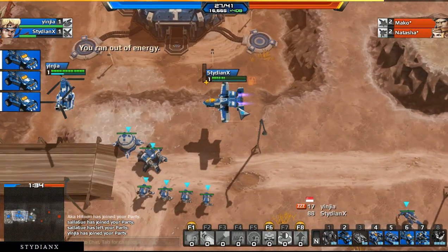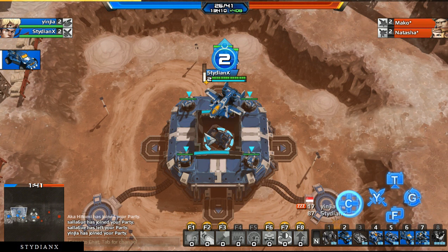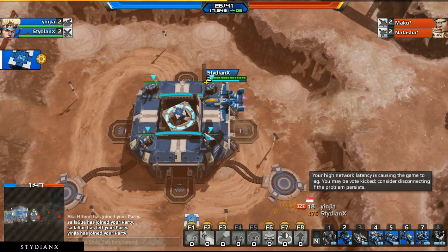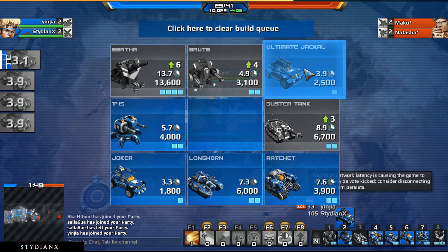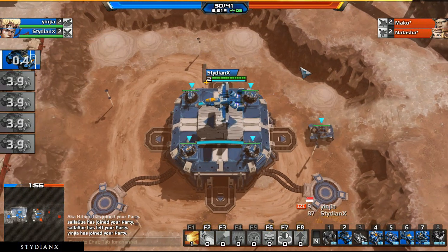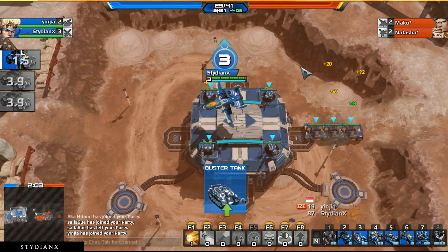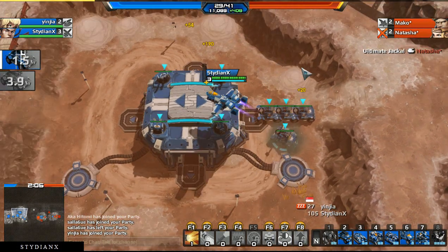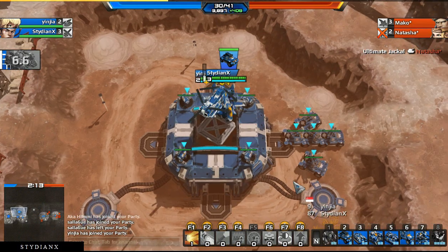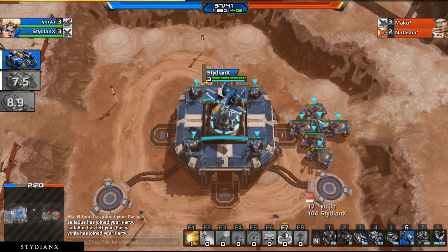I almost died there — I'm running out of energy. I don't know what this ally is doing, but whatever it is it's not helping me. Let's just use the ultimate to shake things up — they seem to be really effective. I'm probably gonna play co-op a little bit more so I can level up and show you guys what PVP looks like, maybe that will interest you guys into playing this game.